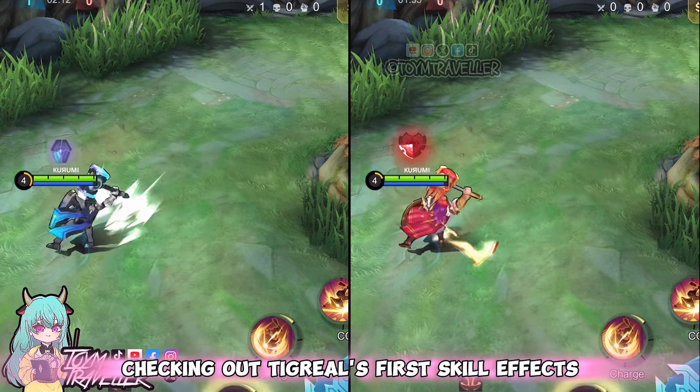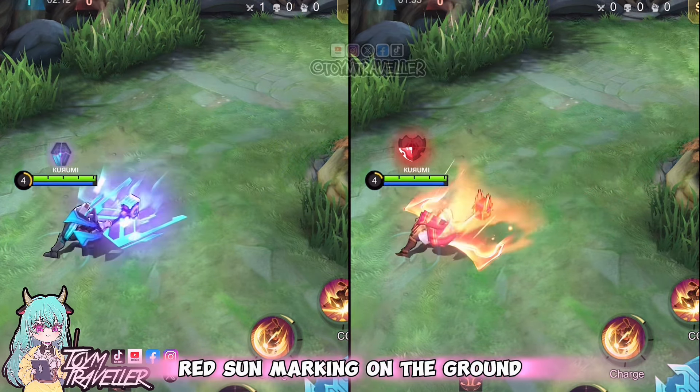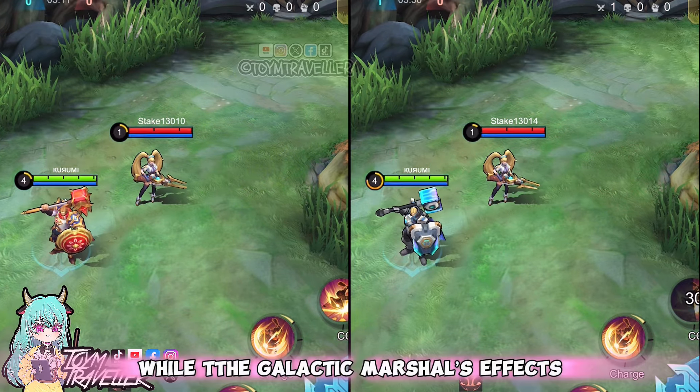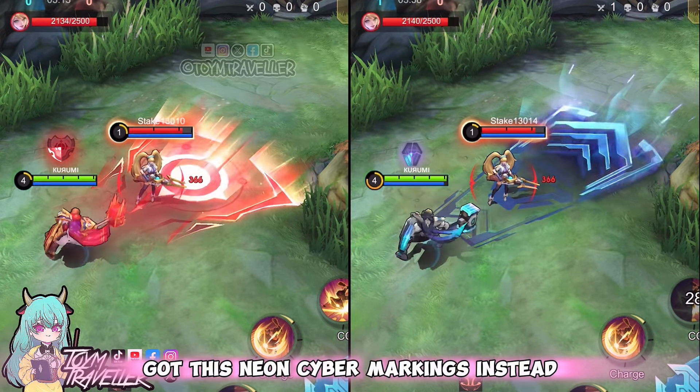Checking out Tigreal's first skill effects. The Pasha of Justice got this red sun marking on the ground, while the Galactic Marshal's effects got these neon cyber markings instead.